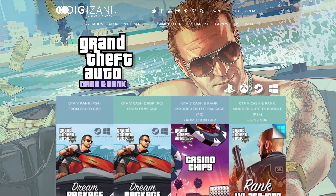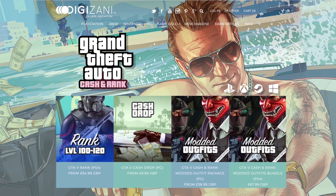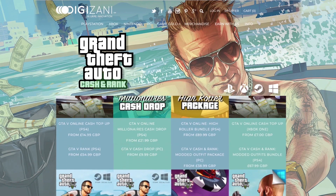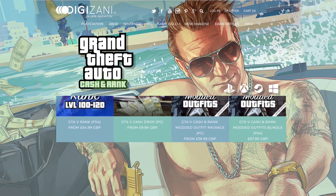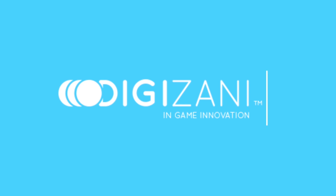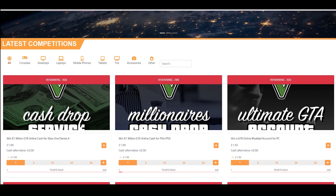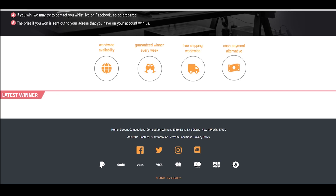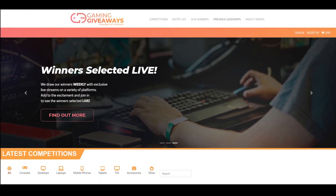I want to give a shout out to today's sponsor Digizani. If you guys are looking for a cheap, fast, and reliable GTA cash plus rank, then check out Digizani. They offer a wide range of services for your GTA online needs. If you're interested, click the first link in the description and use my discount code when you check out. Also be on the lookout for Digizani's gaming giveaway — there are many prizes to be won, including a console. Now let's get straight into the video.